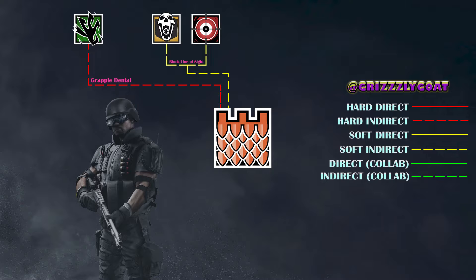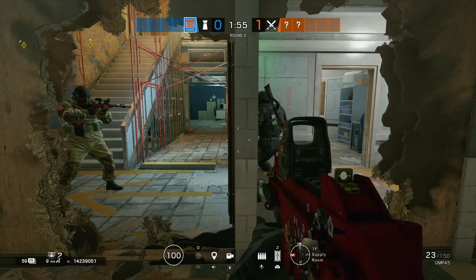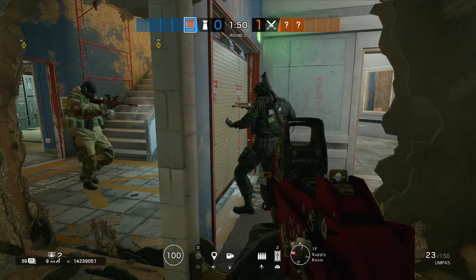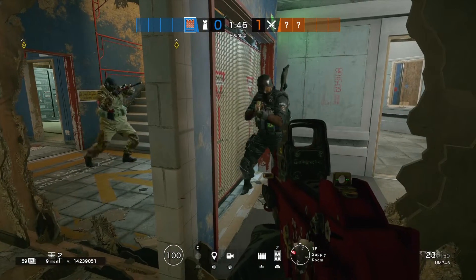Now moving onto the soft indirect counters that Castle delivers, our first group of operators include Glaz and Blackbeard — two operators who are very strong at holding power positions and angles. Some of you might be thinking that Glaz counters Castle, but Glaz no longer can destroy or even shoot through Castle's armor panels. Nonetheless, Castle makes it much harder for these attackers to fail their role.